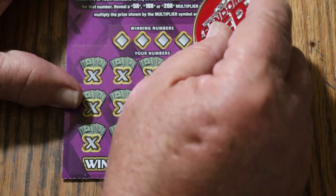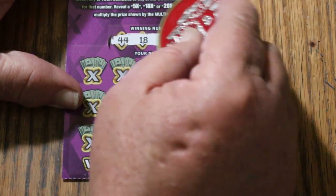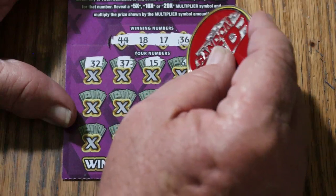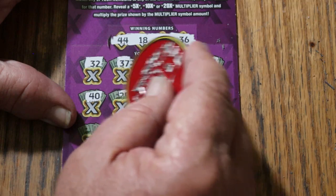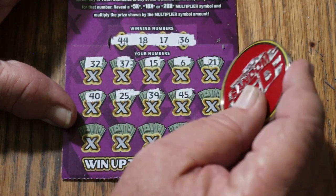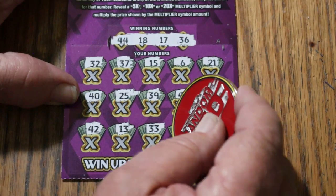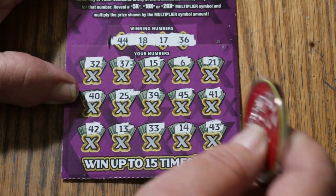Ticket 41: numbers 44 Club, 18, 17, and 36. Game numbers: 32, 37, 15, 6, 21, 40, 25, 39, 45, 41, 42, 13, 33, 14, and 43. That's two down.